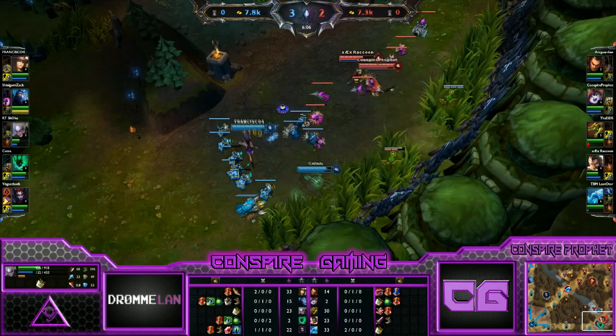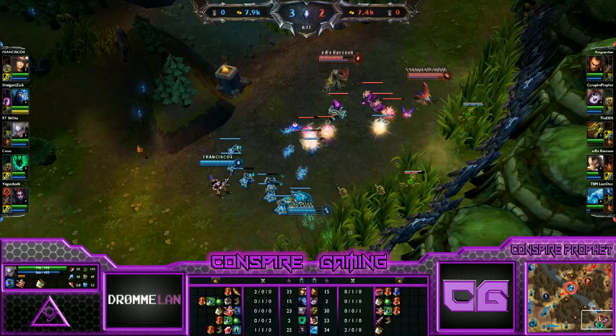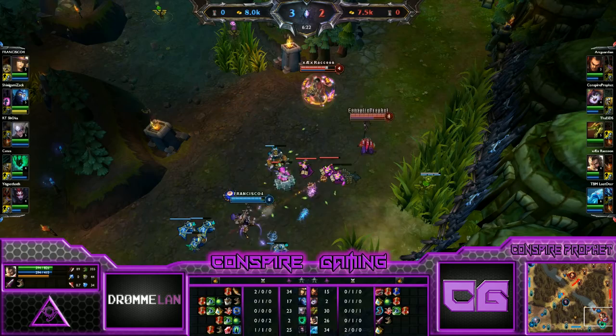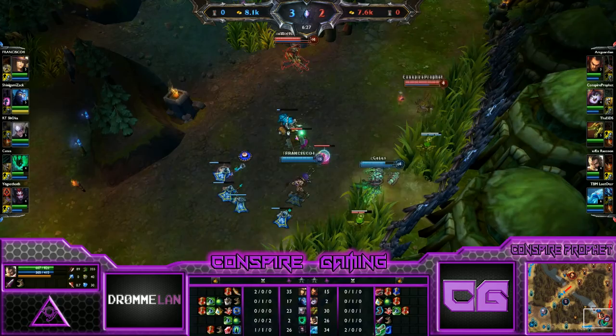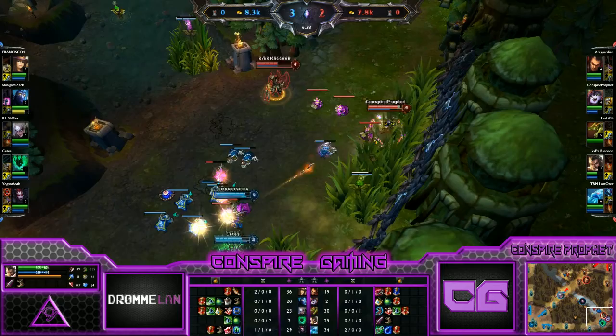The bot lane is going pretty rough. Caitlyn is able to do a lot of poking damage. Lulu is trying to do some of the same things, but with Caitlyn's longer range she will be able to outpoke for the entire game. Graves is a champion with very high burst with his E-Q, but with no real support to back that up and no possibility to go for nice all-in trades, it will not be beneficial.